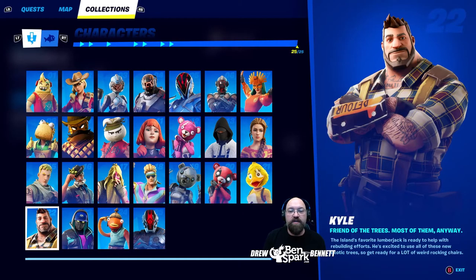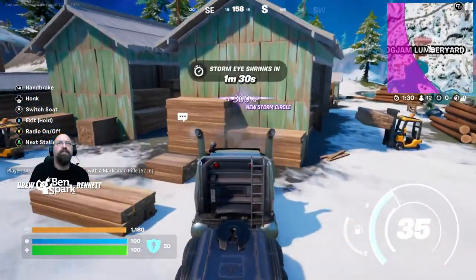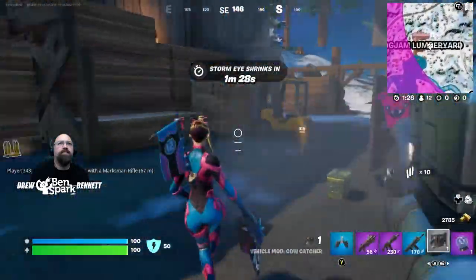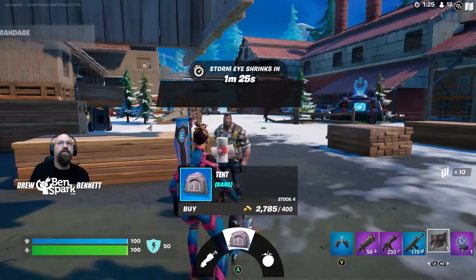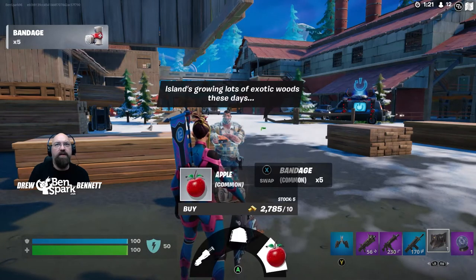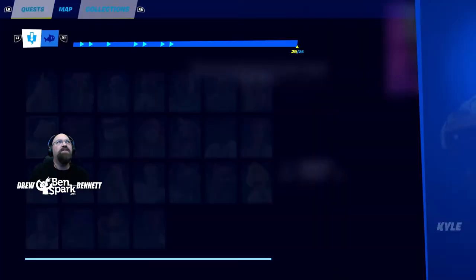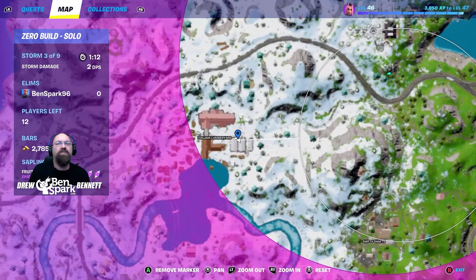Character number 22 is Kyle — friend of the trees, most of them anyway. The island's favorite lumberjack is ready to help the rebuilding efforts. He's excited to use all these new exotic trees, so get ready for a lot of weird rocking chairs. Here in the stacks of lumber we find Kyle. You can buy a tent, the Chug Cannon, or an apple. On the map, Kyle is right there — usually found where all the wood's stacked.